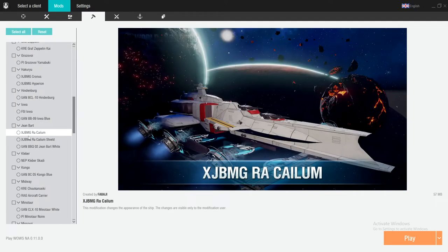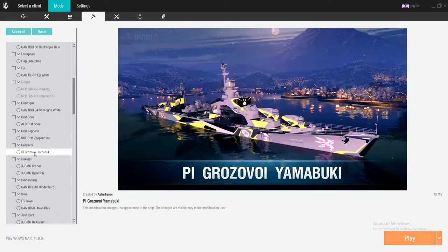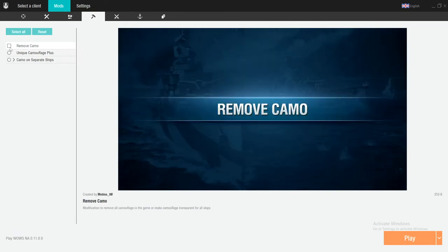If you have a weaker PC, the only thing I would really recommend with this is to hit the remove camo button, because that will make your game run just a little bit smoother.